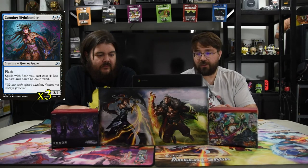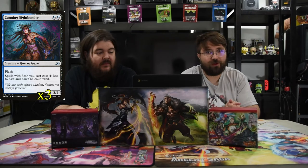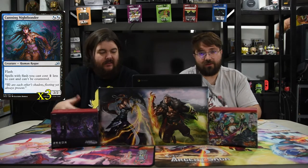But this guy also — Cunning Nightbonder. It's essentially 2 blue-blue, a 2-2 with flash. Spells with flash you cast cost 1 less to cast and can't be countered. All your flash dudes get to be easier to cast — that's the main purpose for that card. That's pretty good.